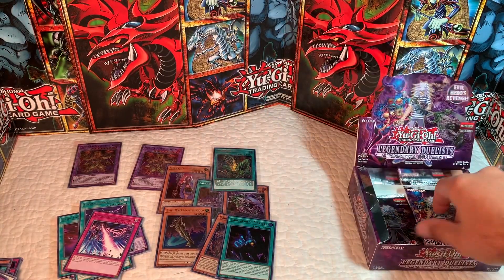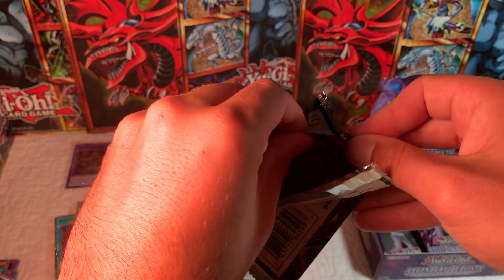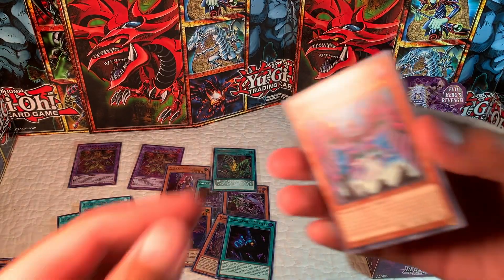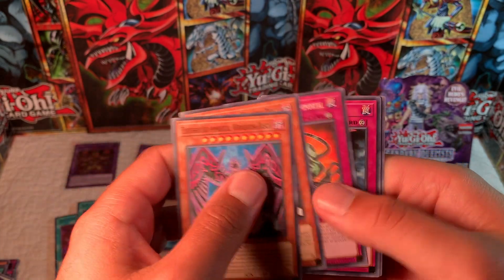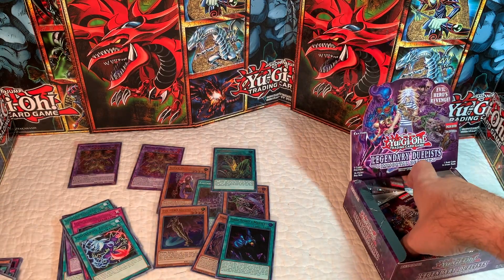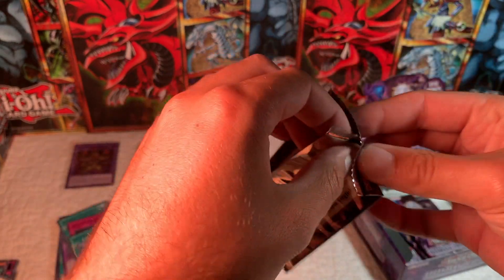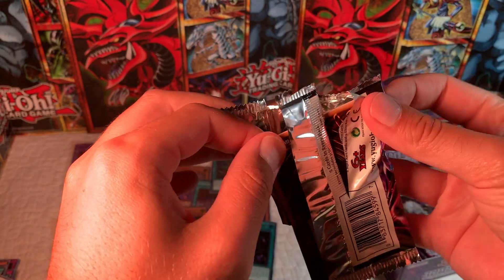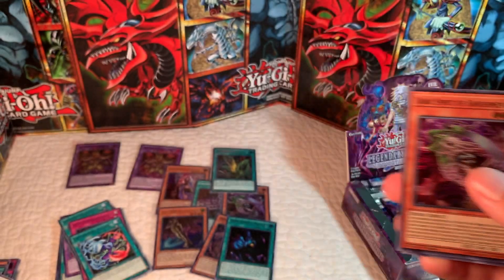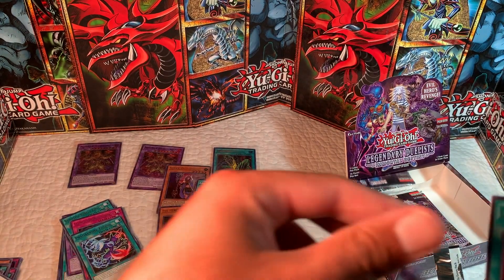Ten rares — so we're going to for sure hit all the rares and commons. About six packs left — can we get one more ultra? Dark Spirit of Banishment — we have a reprint on the super and a Dark Sanctuary. So I got two duplicates on our supers, but not a bad super to get a duplicate on.